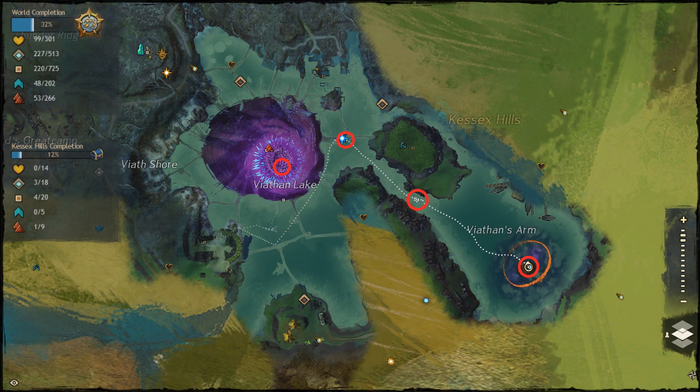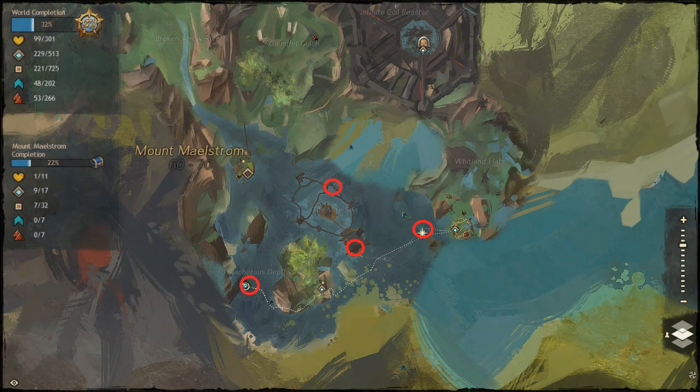The one to the east is in a little crate structure under the water as well. The second zone is Mount Maelstrom — there are four locations here and they're also pretty easy to find. The two in the middle: one is under the north, one is in the water, and the one to the south is actually on top of the structure near the Vista, kind of near the champion, but it's right before the champion so you don't have to kill him. The ones to the west and east are fairly easy to see.